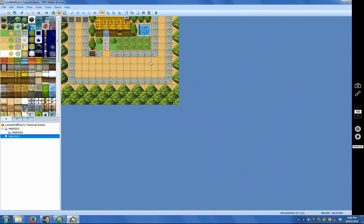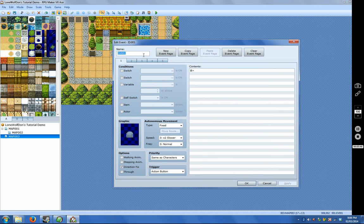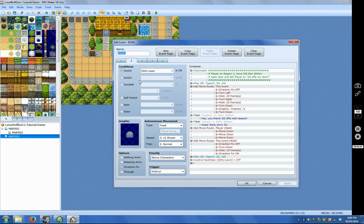What happens next? I have another event set where the doorway is — let's open that up. You can see I have several pages on this event. Page one basically has no switches on, and it just shows the graphic of the closed door. Now page two, the condition checks to see if switch number one is on, and if so, it's going to run a series of commands.